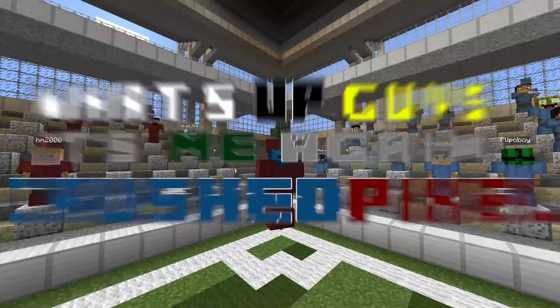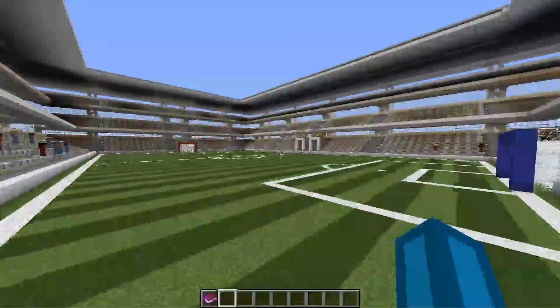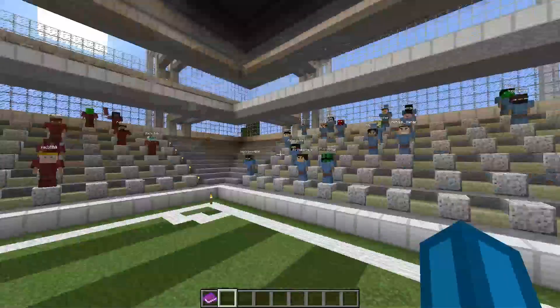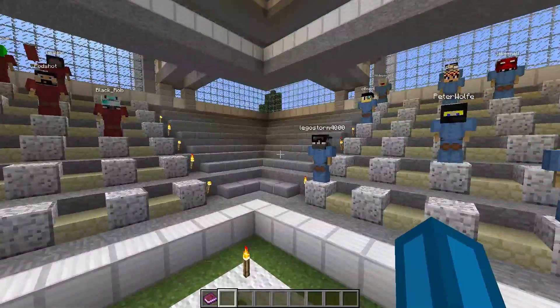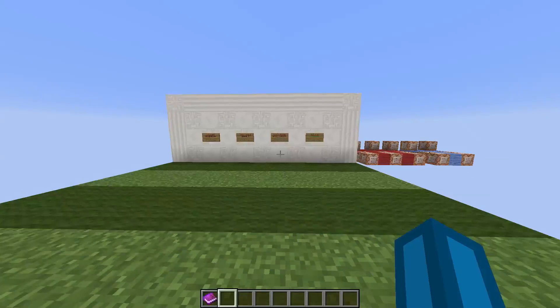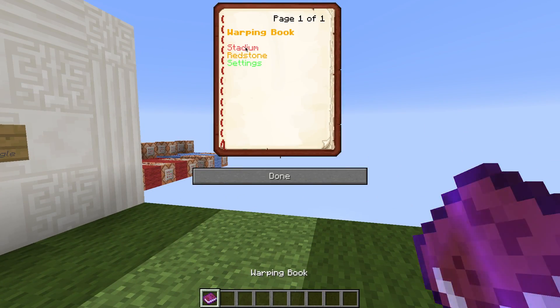What's up guys, it's me again, CrushedPixel. As I already told you in an earlier video, armor stands are making the game laggy for me because there are lots of armor stands in this stadium, and therefore I added an option to the soccer mini game to simply disable armor stands at all.